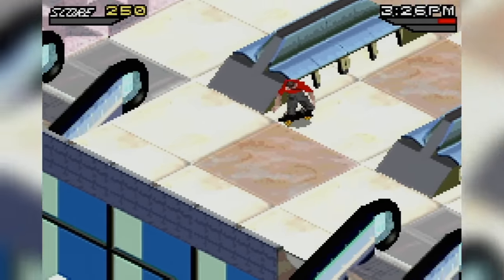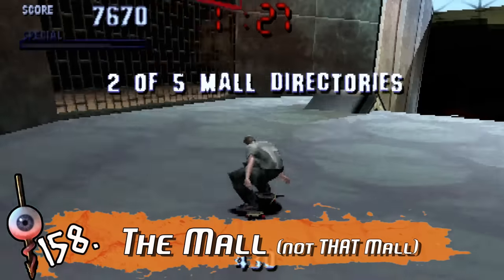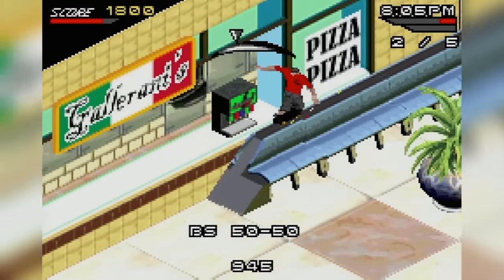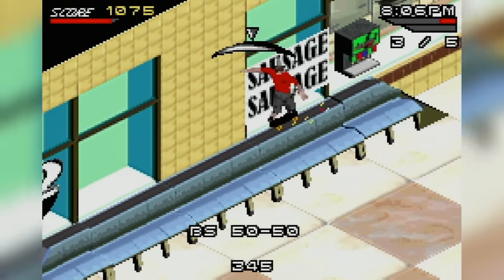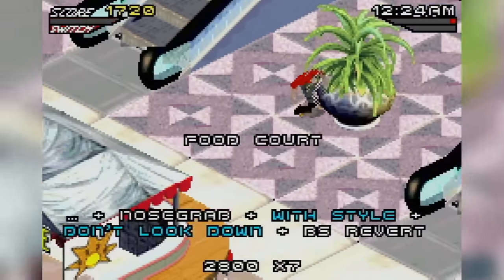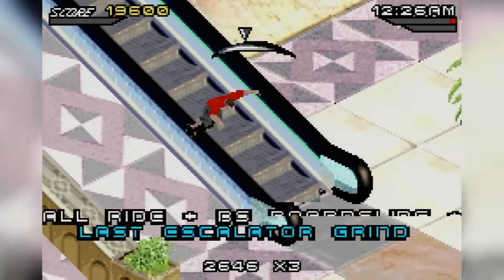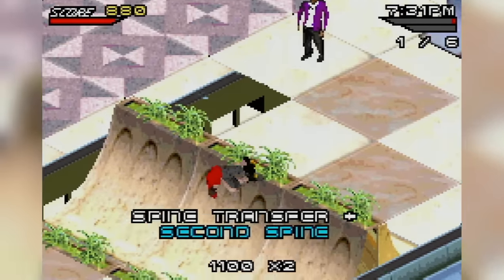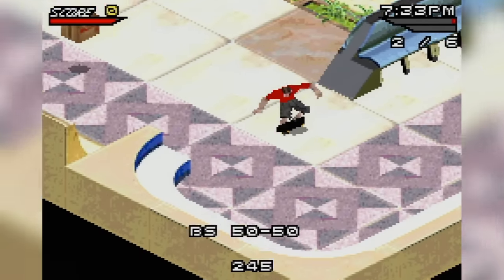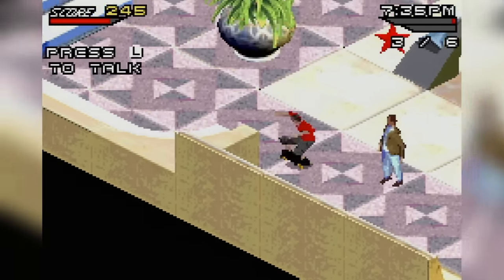Next up is the Mall from the Game Boy Advance version of Underground 2 — not to be confused with the classic Mall level from the original Pro Skater. This place is again very basic with its design. We've got three floors, each with less to trick off than the previous, with the only real fun being found on the escalators. This is another one of these levels where we have some selection of obstacles but no decent flow from one to the next. Disappointing.